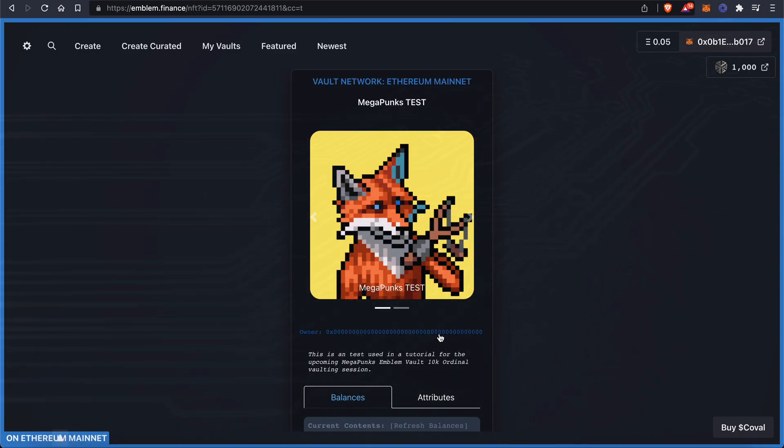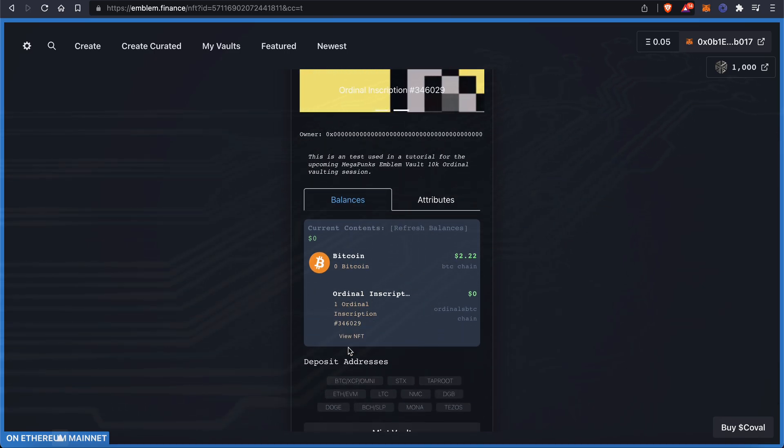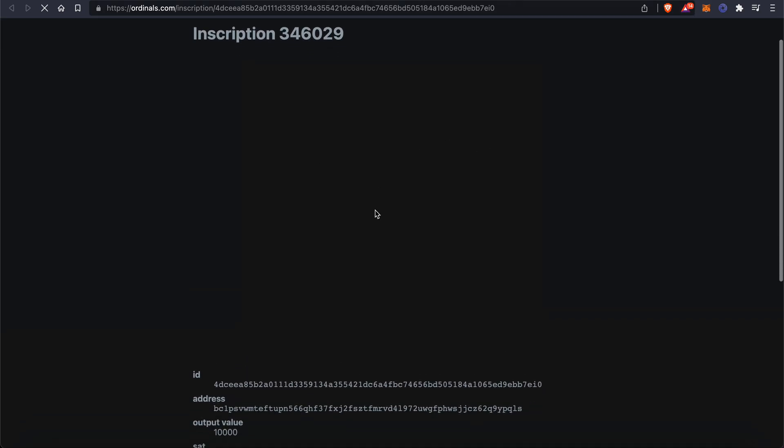You can see here the owner is 000, which means it's not minted. You can come down and see your ordinal inscription. You can even click on View NFT and it'll show you your exact ordinal inscription.